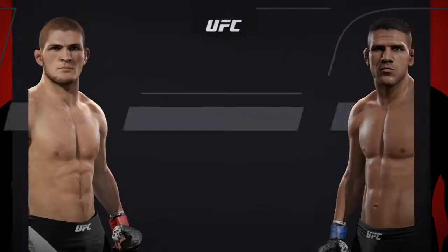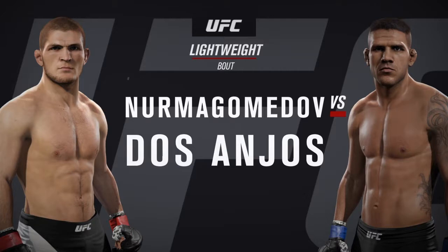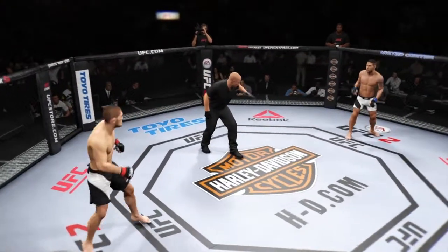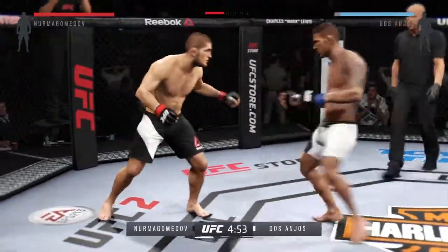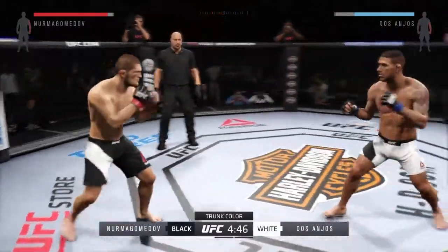Coming up next, it's a lightweight bout between Khabib 'the Eagle' Nurmagomedov and Javier Dos Anjos. Fight scheduled for three five-minute rounds. White trunks for Dos Anjos, black trunks for Nurmagomedov. Let's go — fight!